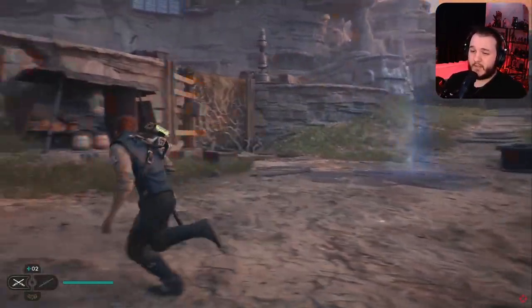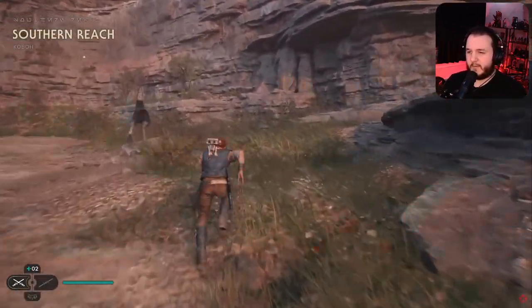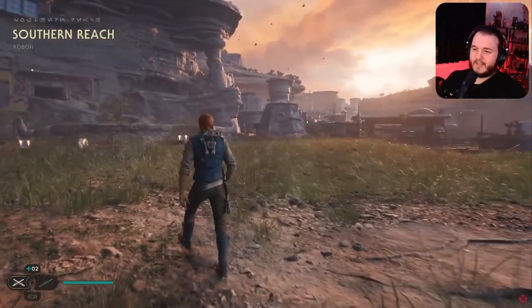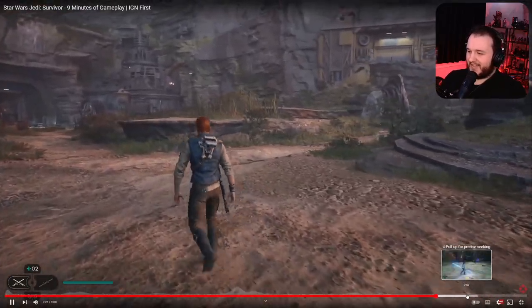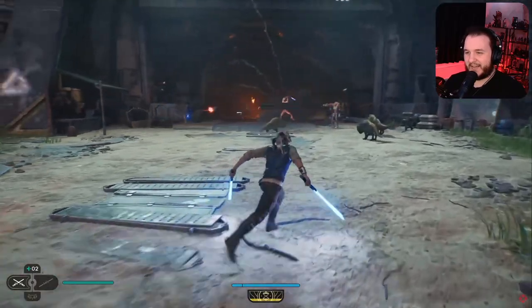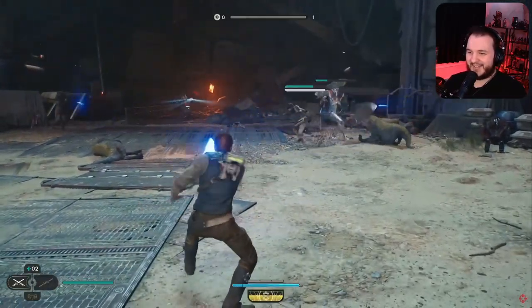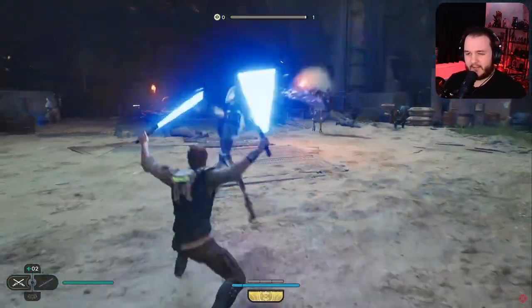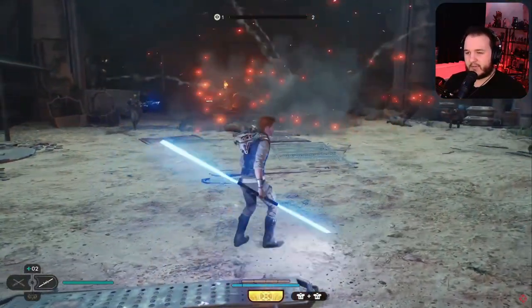This planet is looking beautiful so far. Skipping through a little bit here — I don't want to spoil myself too much, but I definitely wanted to check this out. You've got the environment, the wildlife fighting off the droids — that's pretty cool. The way he throws the lightsabers there, that's something different you haven't really seen before.